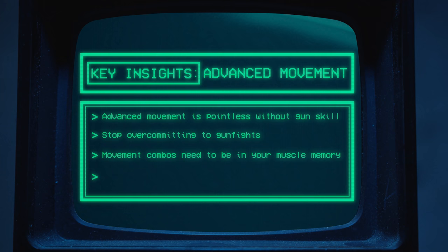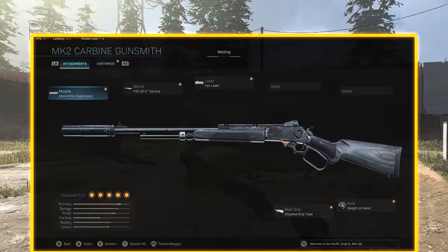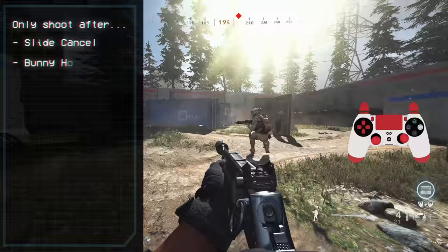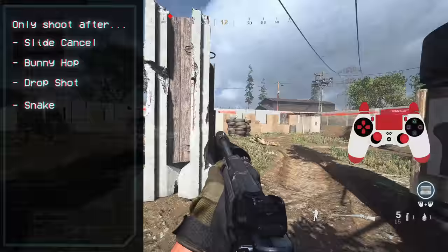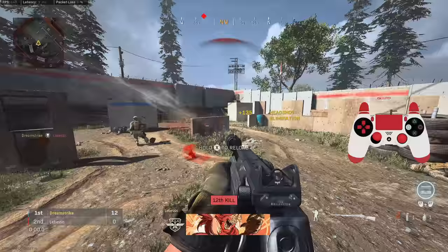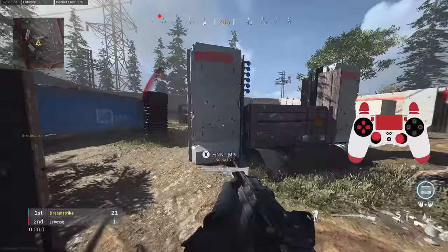Now I promised four key insights, so here's the last one: you need to practice at game speed. Go into speedball with just one bot and screenshot this loadout — the game settings will be in the description below. The exercise is simple: you can only shoot after you slide-cancel, bunny hop, drop shot, or snake. This drill is great because it forces you to use more movement than you might be comfortable with, but you still have to use the cover around you to stay alive.